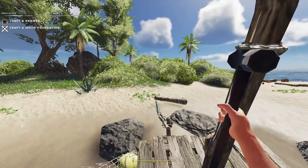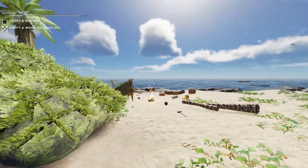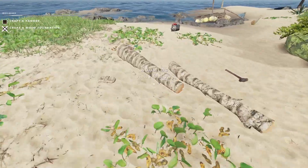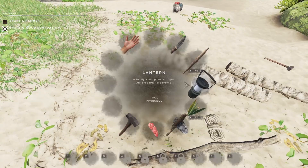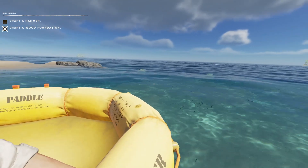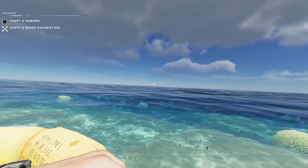I reckon we drop a bunch of stuff off, then take the orange one to a new island. We're not going to need too much on us, so let's start dropping the raft stuff here. Let's send it baby!